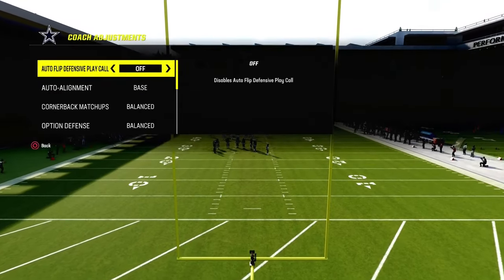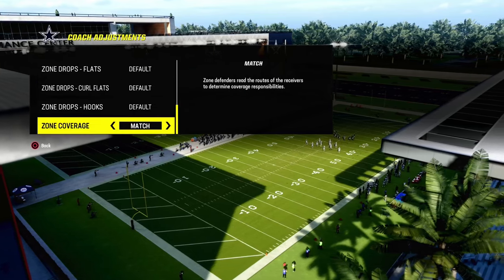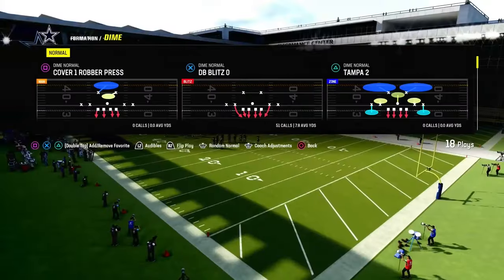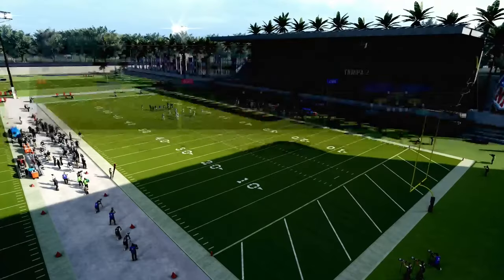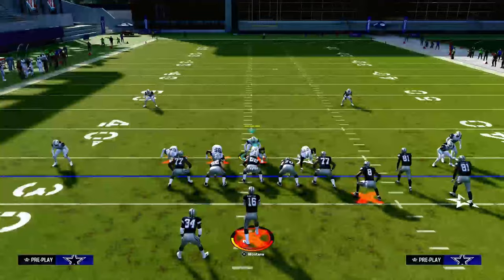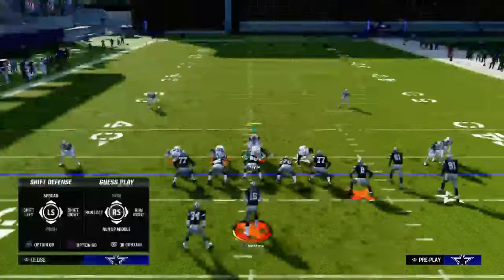The key to this blitz defense is we're going to be turning our auto flip off, and we're going to be putting our auto alignment to baseline. We're actually going to be calling the only play we can really create this blitz out of, which is DB Blitz Zero, and we're going to be calling this play flipped. When you flip this play, you're going to get a little bit better heat and a little bit better alignment in terms of how this play is going to line up against a multitude of formations.